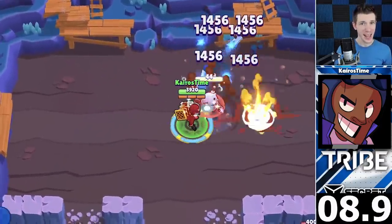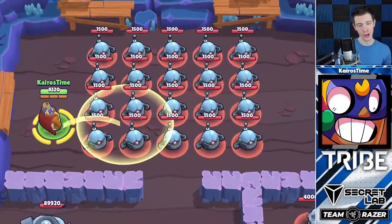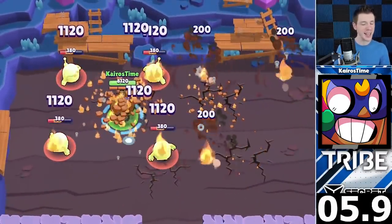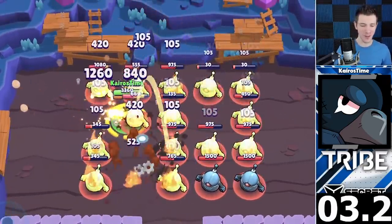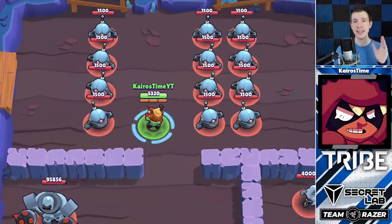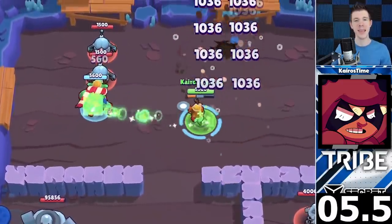While that may seem impressive, we're not even halfway through the brawlers yet. Up next is a competition for Crow, Nita, and El Primo. It is not El Primo, but if you got it wrong, don't worry — it was super close. By positioning his super perfectly, El Primo was able to quickly jump around the map, taking out several bots at a time, thanks to his star power finishing off the last sliver of health. Next up is Crow. The strategy for Crow is to jump from corner to corner with his super, poisoning and lighting several bots on fire all at the same time.